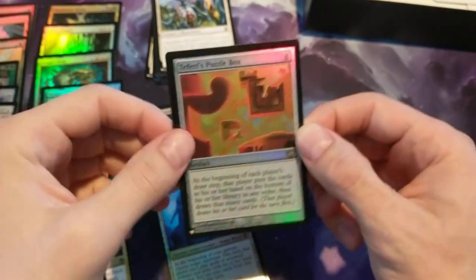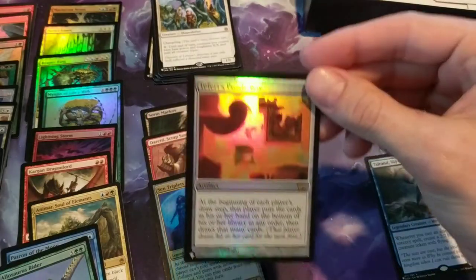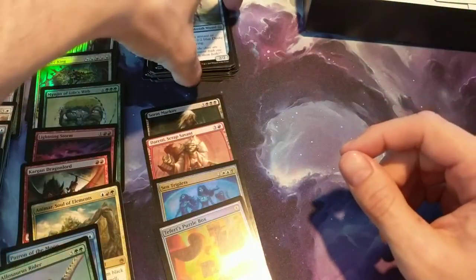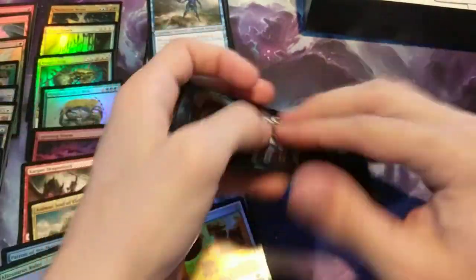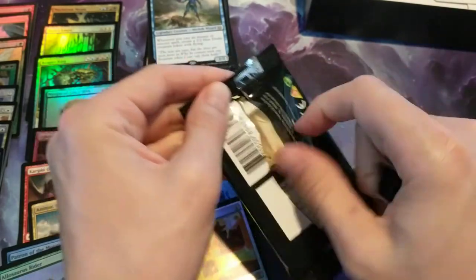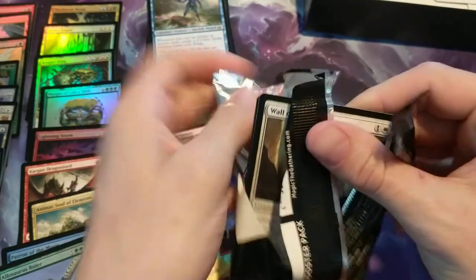And the foil is — ooh — Teferi's Puzzle Box. I think I actually pulled one of these in one of the packs I got before — I don't know if it was foil or not, but I think I had a Puzzle Box. So I think it was a decent hit, so I'll take it. Alright, last pack — what do you want it to be? How about a ten-mythic pack?